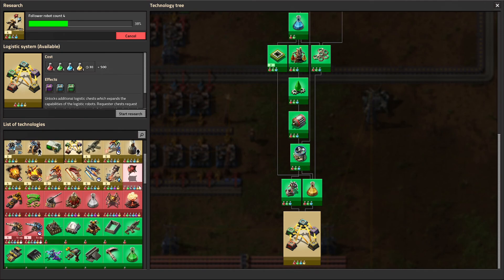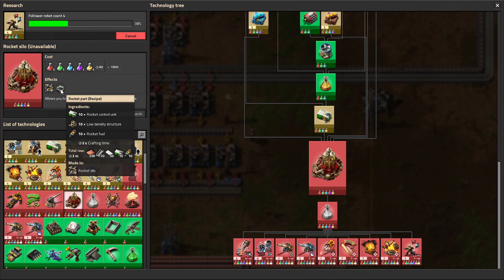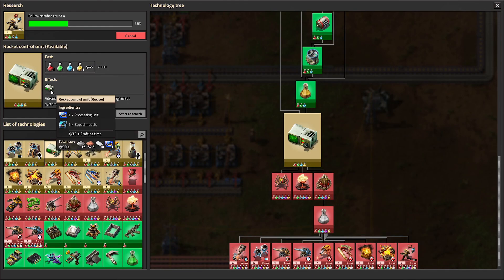Of course, we have our ultimate goal: the rocket silo that we'll eventually be able to research. Notice the ingredients for the rocket parts — rocket fuel, which we can already make; low density structure, which we recently learned how to make; and rocket control units, which we could research now if we wanted. We're already building processing units and modules, so we just need to research the technology. We have all the basic components in place, and from here we can really smell the end of the game. It's close, but we've got a little bit more to go.